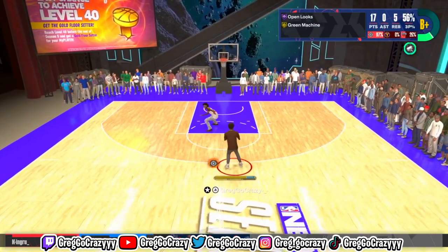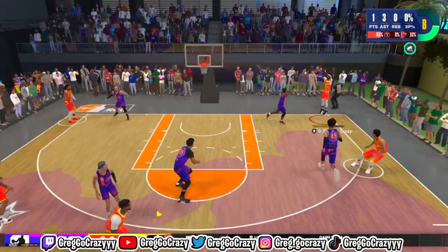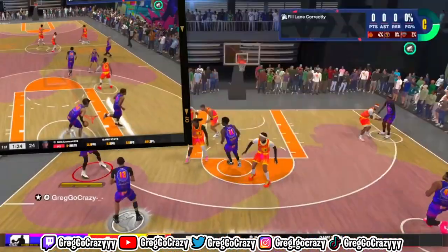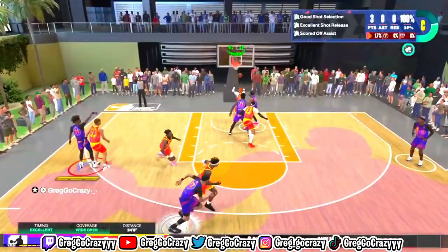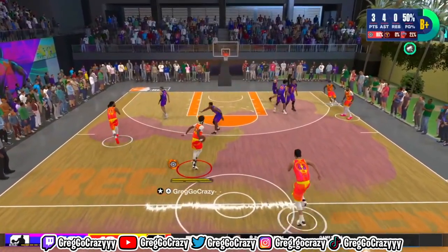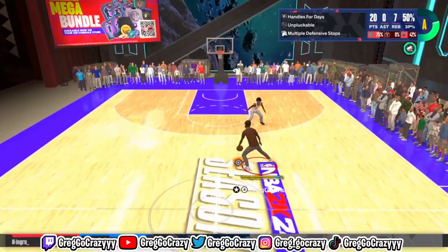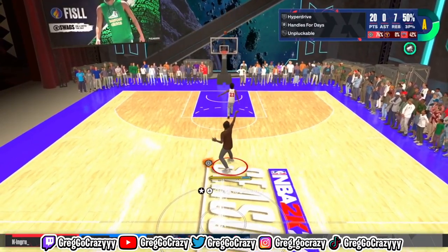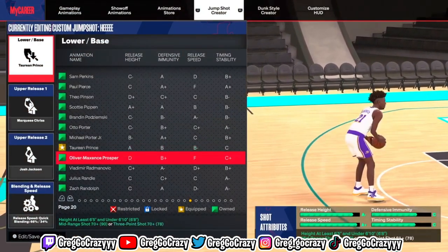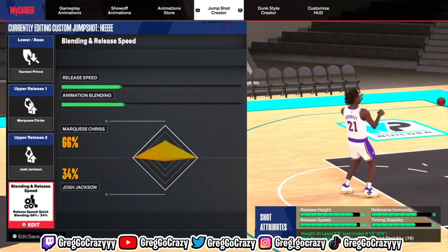Today I will be showing you the best A-rated jump shot for tall guards on NBA 2K24. This jump shot has a high green window, it's very easy to time, and will help you shoot from anywhere on the court. When I mean anywhere, just look at where I'm shooting from — almost a logo. The jump shot I'm using in this gameplay is Terrine Prince, Marquise Chris, and Josh Jackson.